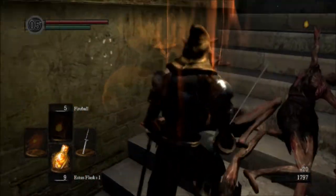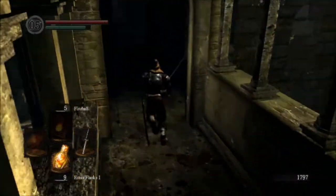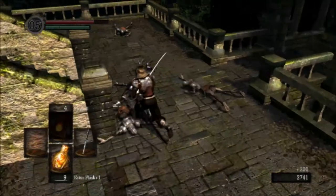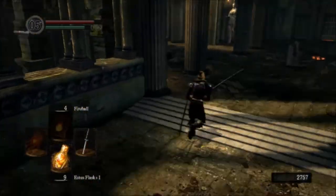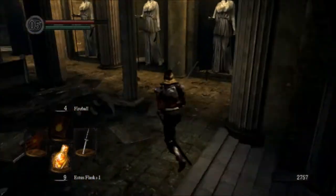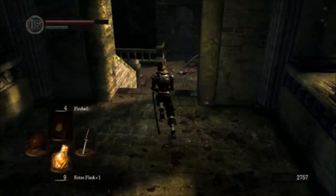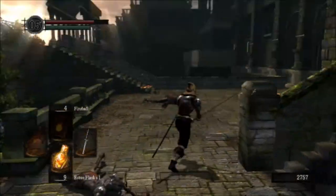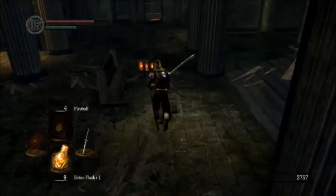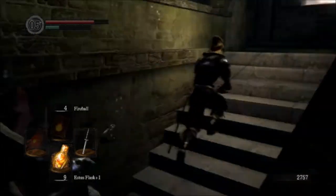So I had to drink my Estus Flask, and as you can see, instead of just going up a little bit, my health went up all the way once I reinforced it. It looks like I got a humanity during that fight too, so that was pretty beneficial. What I did to clear the area was pull all these guys out, kill the ones that were out here quickly, then killed all three together — so I don't have to worry about them knocking me down a floor when fighting the guy that's up here.